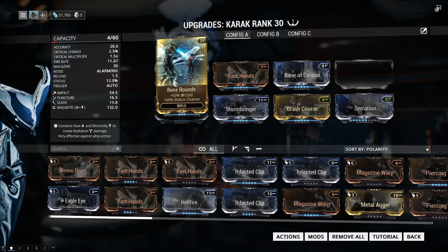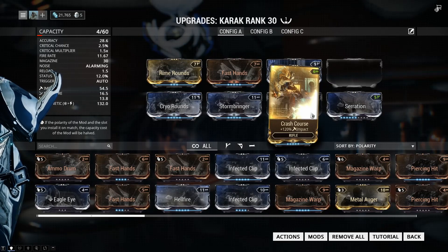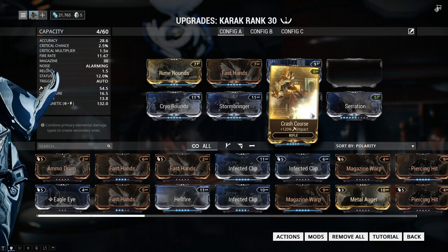So with all these mods together — including the damage mods, Serration, and Crash Course — every single bullet literally punches the enemy. You can go through waves of enemies, and on lower level missions you can literally destroy everything. On IO, a mission I use this gun on a lot, it literally two-taps every single enemy. It's really good, and unlike a bow where you need to aim for one-shot kills, with this you can see Corpus enemies running toward you, just spray at them, and they're all dead.